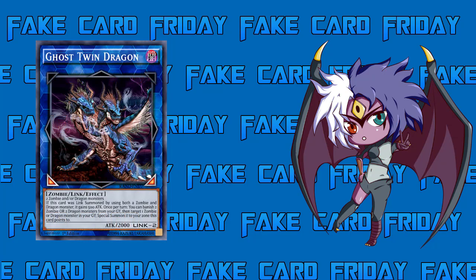Today we are looking at Ghost Twin Dragon. It is a Dark Zombie Dragon Link Effect Monster with 2000 attack, Link 2. Its materials are two Zombie and/or Dragon monsters, which is where the twist comes in — it's both Dragon and Zombie. Link markers are bottom left and bottom right, which is pretty good. Put it in the extra deck spot and it points to give you two extra main monster zone spots.